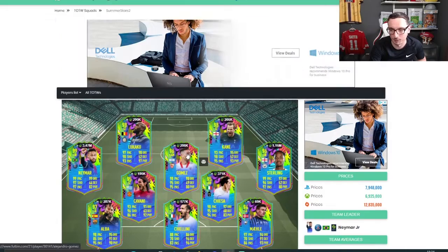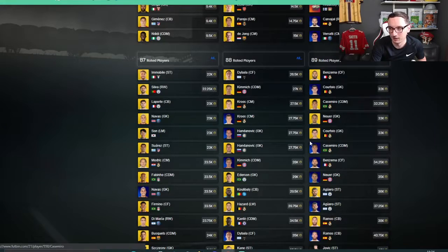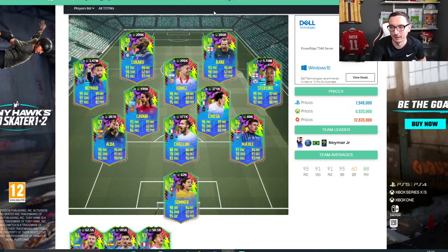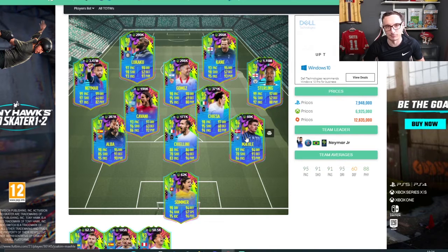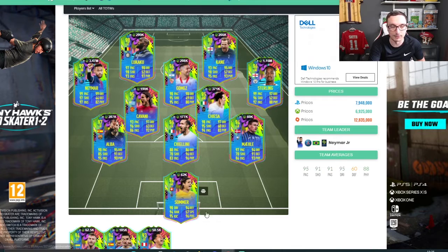Players like Chiellini, for example - infinitely usable card. Chiesa as well. Merla for definite - 94-rated for 60k, which is cheap anyway. A 94-rated for 60k - if you look at 94-rated, the cheapest on the market right now is Summer Stars. You can't really go wrong with Merla. Tomorrow he'll probably get packed quite a bit and he's going to be easy to pick up at that price. If he gets down to 50k, I did this with Murata when his Path to Glory card came out - I picked up loads of them at 60k and he bounced back to 80k or 85k. Merla is someone I would definitely look at tomorrow, along with Summer. Both of those cards are already good value for the price - they're going to get low and they will bounce back because they will be needed.